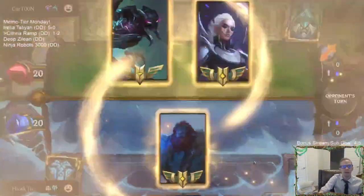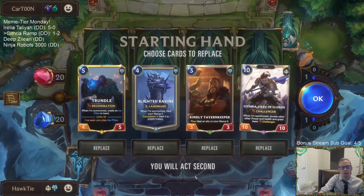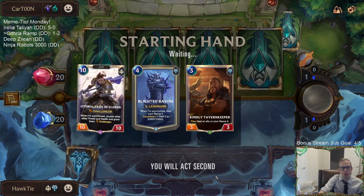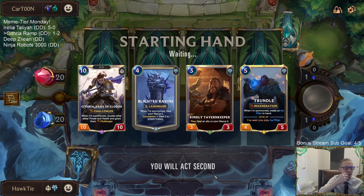Nightfall. All of our area of effect removal should be pretty good against Nightfall - this is kind of a better matchup for us. I mean, I don't want to mulligan Cythria, but we kind of have to. We'll keep Tavern Keeper and Blight Ravine, and we'll just switch Cythria and Trundle.